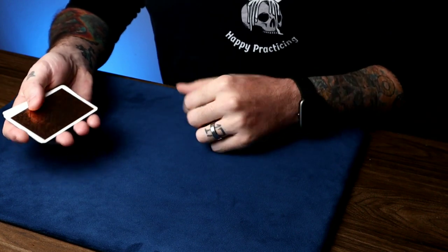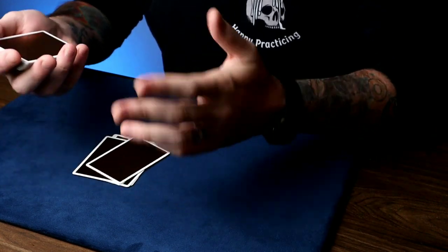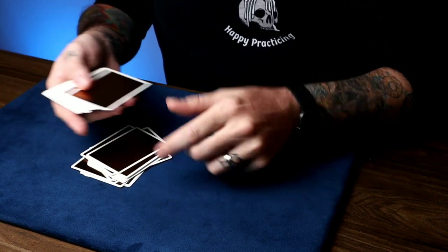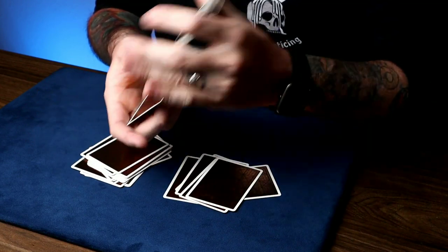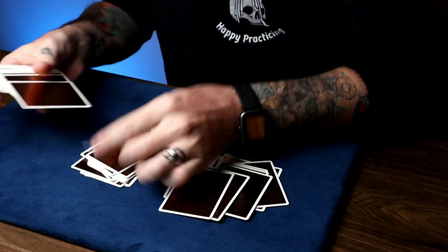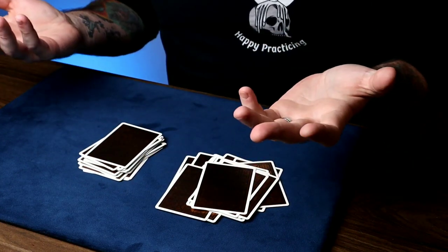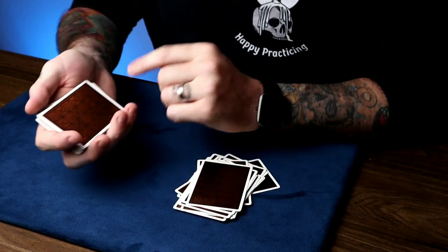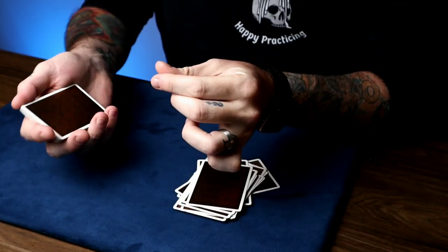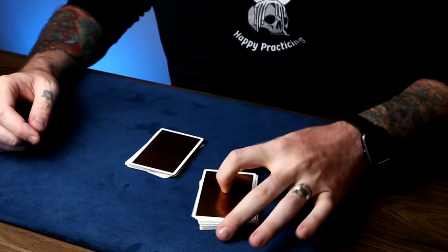Do me a favor — take the deck and start dealing cards face down into a pile, and when you feel like there's enough, maybe a few cards more, it doesn't really matter. When you're done, give the deck a shuffle and then deal some more, and whenever you want to stop, start a new pile over here. Stop and shuffle anytime you want, and try to make two piles of about even cards. Stop and shuffle, deal cards anywhere you want, until the cards are all gone. Go ahead and pick up any pile you want — maybe this pile here. Look at the top card, and make sure nobody sees it. Cut that pile and put it on top of the other pile, and give the whole thing another cut like this.